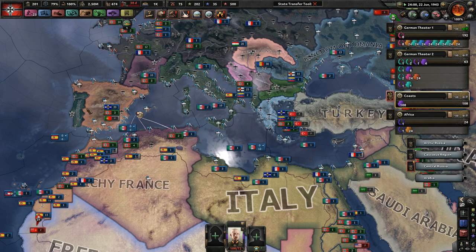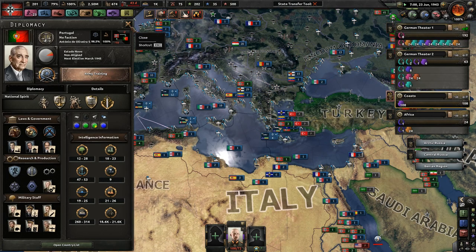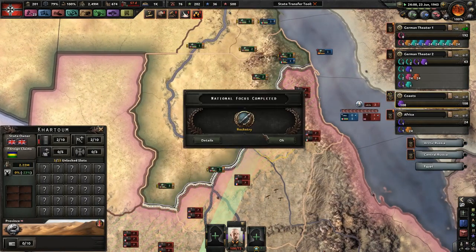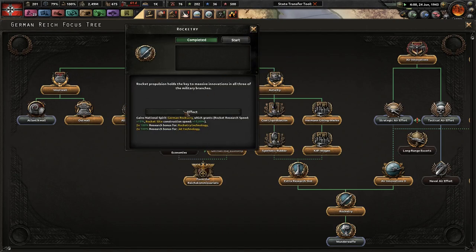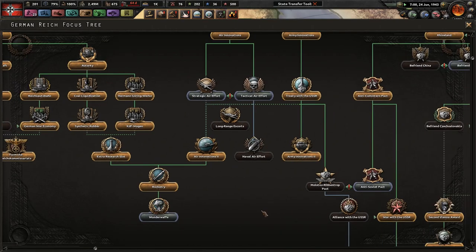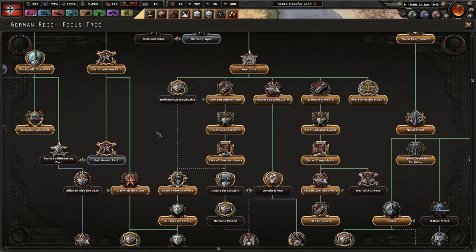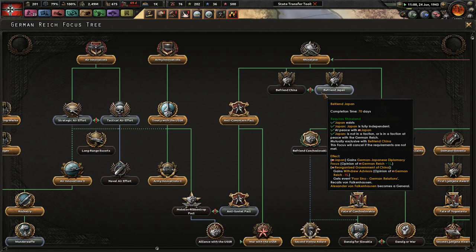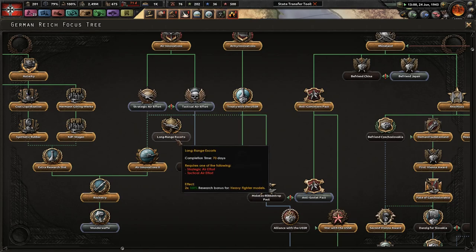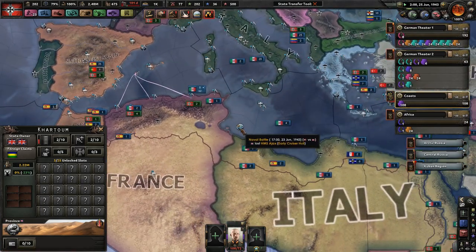Since everything else seems to be locked down here, let's be friends with Japan eventually. Let's get tactical air effort so we can get to long-range escorts, because I can get the next best heavy fighters. I love heavy fighters. Early cruiser hull sunk — very good.